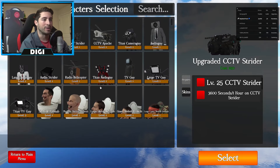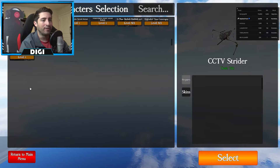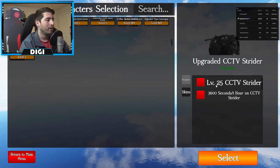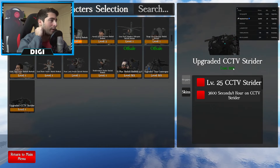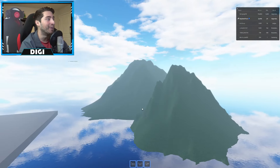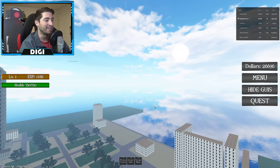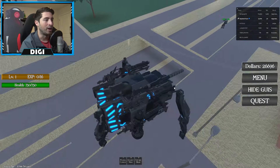There it is — the upgraded CCTV Strider. Now in order to get it, you need the basic CCTV Camera Strider to be level 25, and you need 3600 seconds — or one hour — of playtime on the Camera Strider character. So you need this guy to have an hour of play time and be level 25.